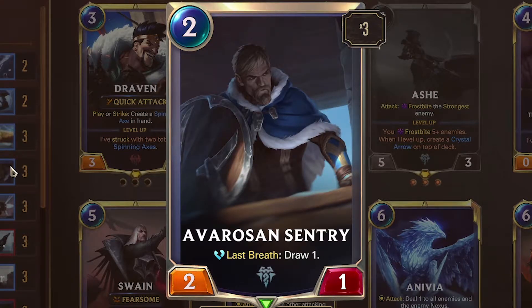Avaros and Sentry — 2 mana, 2/1. Last Breath: draw 1. You don't really care if he lives or dies — he's a blocker and an early attacker. Against control, he's annoying to kill because you gain a card when they kill him. Against aggro, he's an efficient blocker — you can block with him, probably kill an attacker, and draw a card to make their lives a living nightmare.